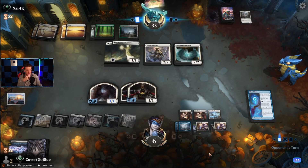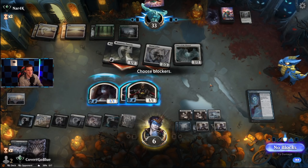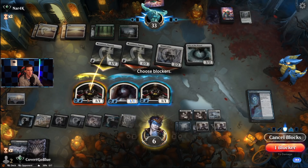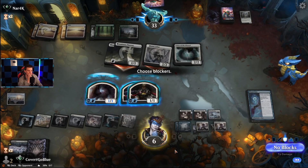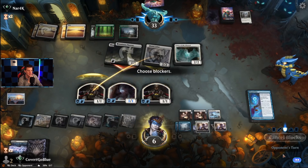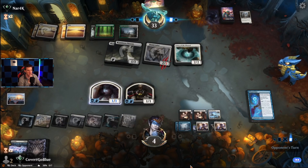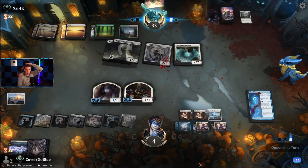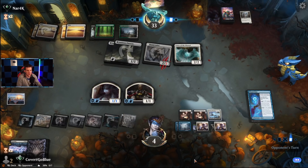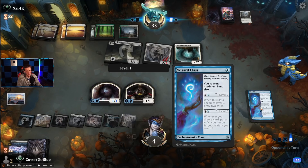Our opponent drew Voice of the Blessed and they're swinging. When a creature leaves the battlefield, this grows. I think we take two more. Lock with a human, save the spirit — we need more enchantments to make these bigger. It's tap-out blue-white control. We've got the drawing from Wizards class on tap here, and we get the buffed Wizards class in alchemy.